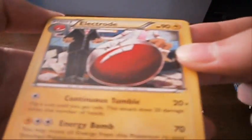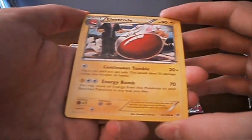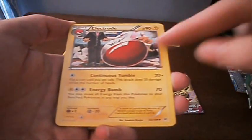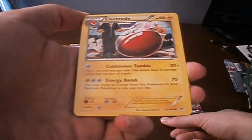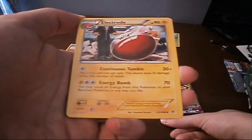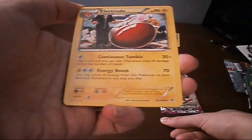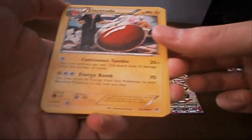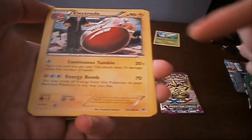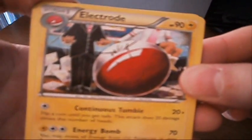Ooh, look at this Electrode. I really like that art — it's really hard to see in the camera, but it's one of those oil pastel type of deals. Looks very cool — looks like people are freaking out because he's going to explode. He's got Continuous Tumble: flip a coin until you get tails, this attack does 20 damage times the number of heads. And Energy Bomb: 70 damage — you may move all energy cards from this Pokemon to your benched Pokemon in any way you like. It could redistribute energy if you use him as a catalyst. I really like the art on that.